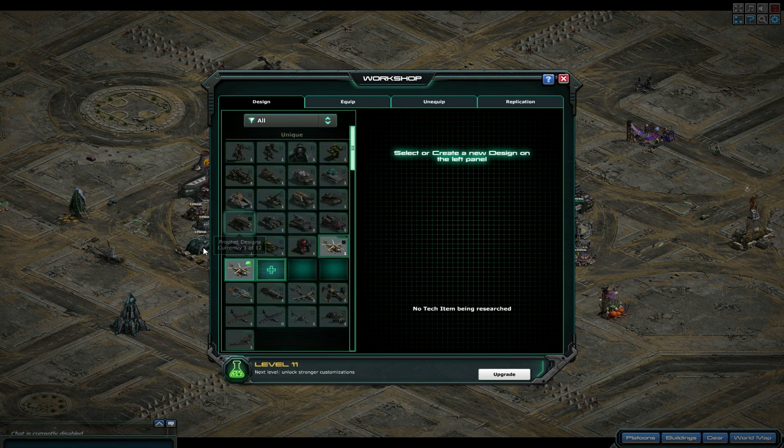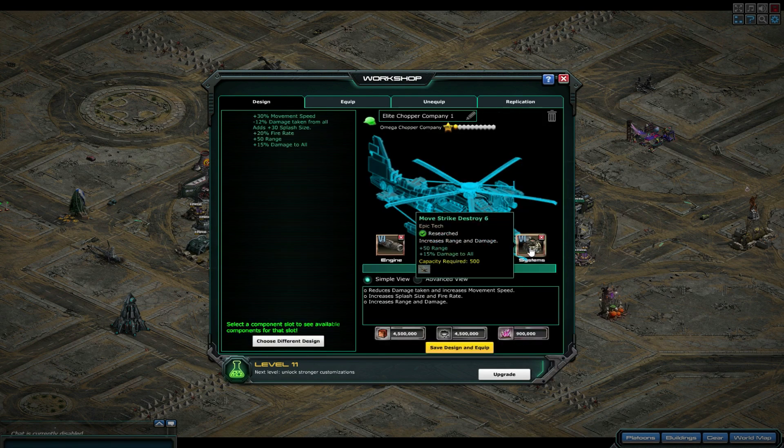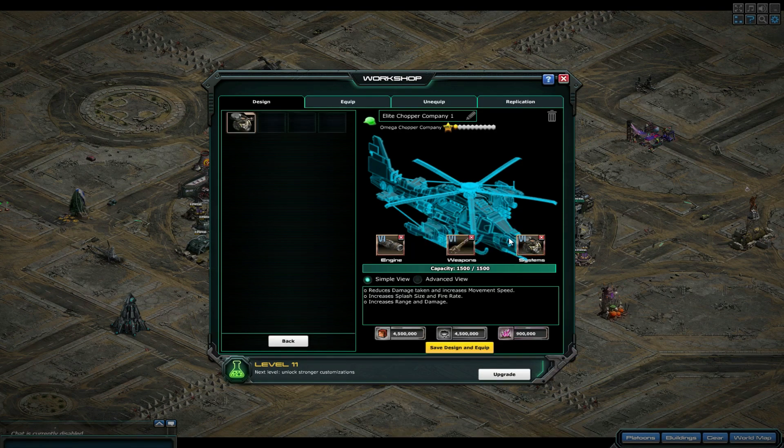Morning commanders. I wanted to run through this new tech for the chopper company, which is the last of the three techs we should be getting from the chopper company unless something comes out further down the line. It is the Move Strike Destroyer and I've got it to level six. Basically what it does is it gives a 50% range boost. Remember, for every single one of these techs it only applies to your main chopper — the drones do not get the tech.